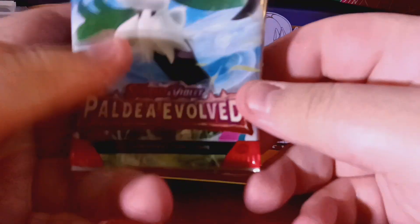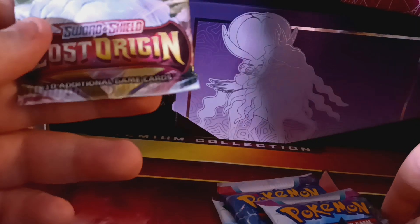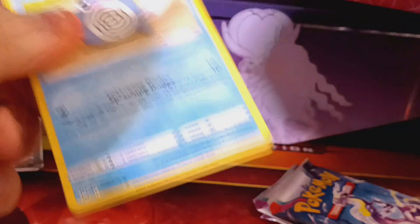Inside the box we also have four packs. The four packs are: Paldea Evolved, Scarlet & Violet base, another Paldea Evolved, and Lost Origin. I'm going to save Paldea Evolved for last because I haven't opened that set before and I'm not sure what the top cards are — I'm pretty sure there's an Iono card that's worth it. I've watched a lot of Paldea Evolved openings and I want that surprise factor today.